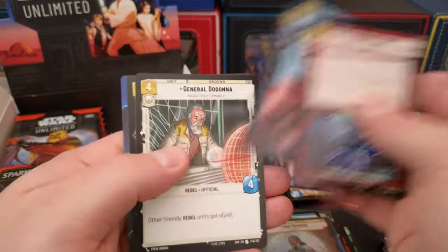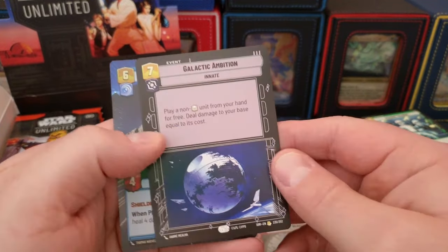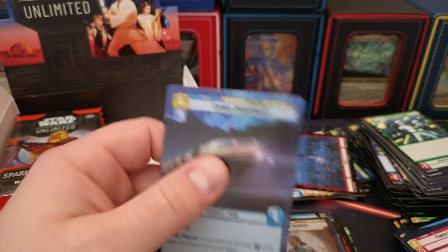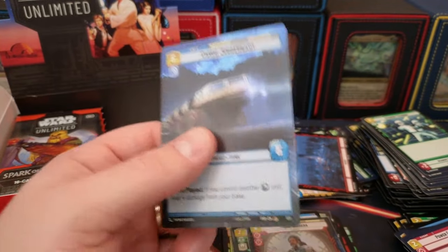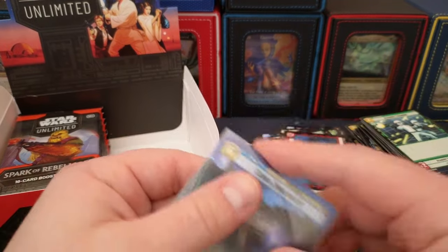Mostly I would imagine these are game pieces, but there is an aspect of collectability here. Galactic Ambition — it's a crazy looking border — and a common borderless. Again, they're all pretty rare even if it's a common, so these hyperspace rares that are foil are something special.